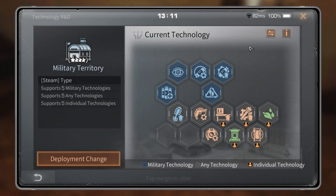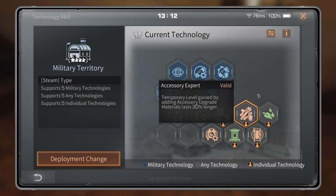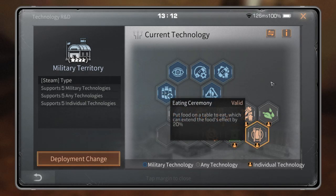Here you can see we can use five individual technologies. I use: Workstation Enhancement, Accessory Expert, Fairy Water, High Pressure Furnace, and the last one is Eating Ceremony.